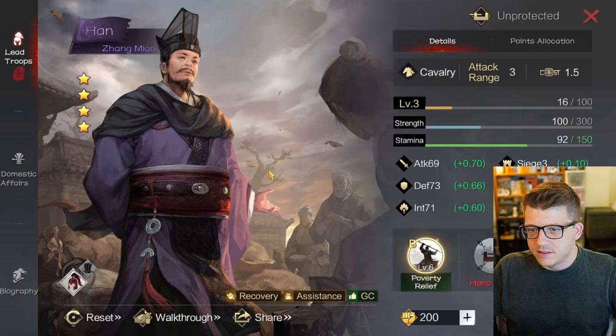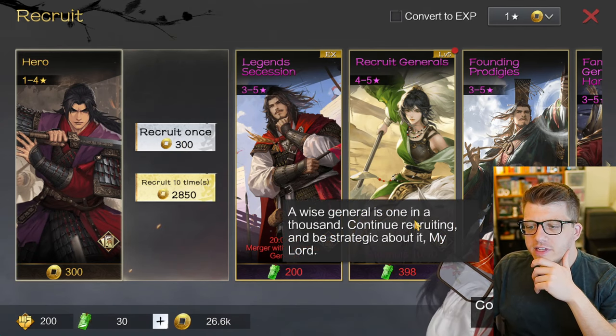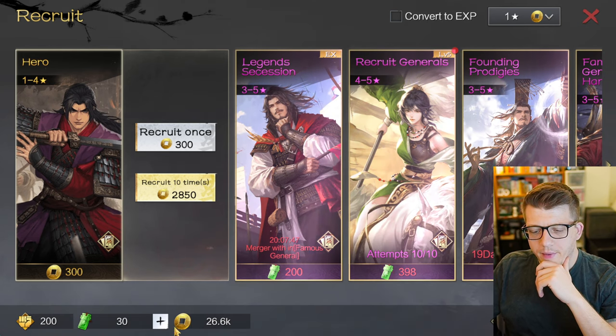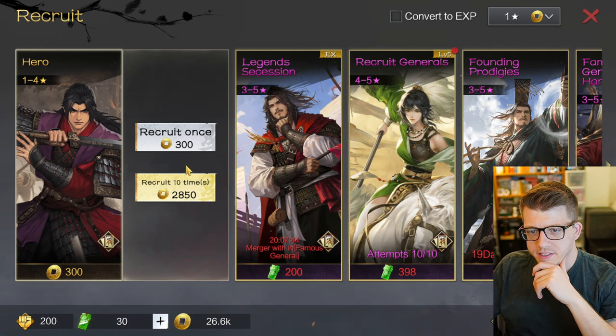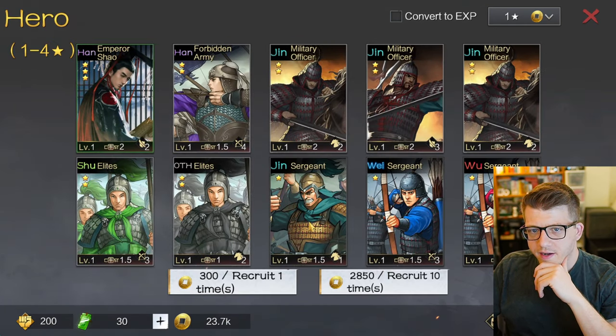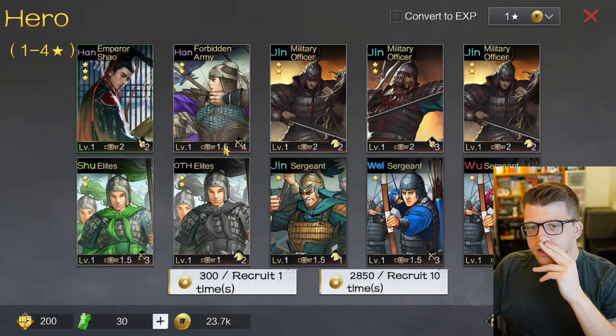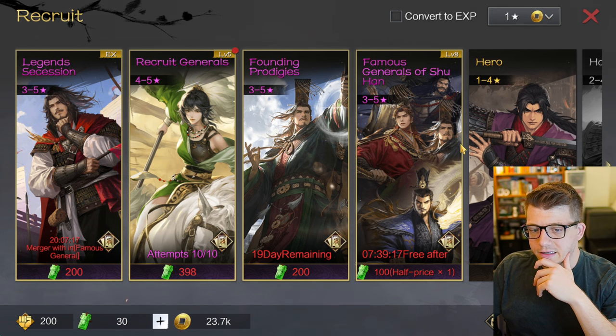Let's recruit - 'wise general is one in a thousand' - is that my literal odds, one in a thousand? I have 26,600 currency - let's do it 10 times. We got a couple of one-star generals and a three-star infantry general, which is good since we didn't have any infantry before. The two-stars probably aren't anything insane.